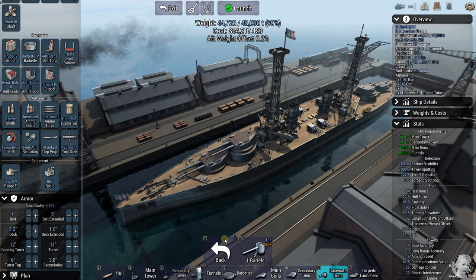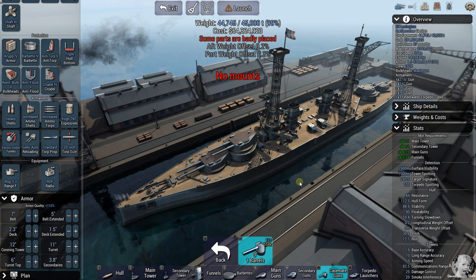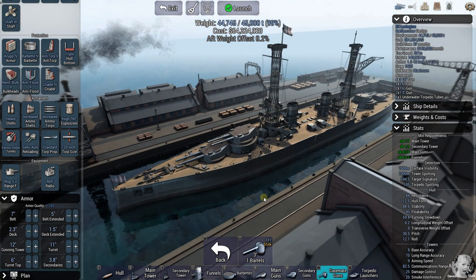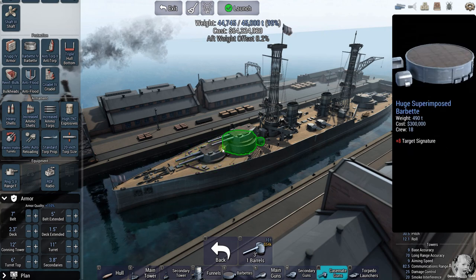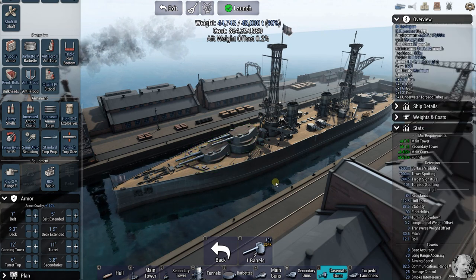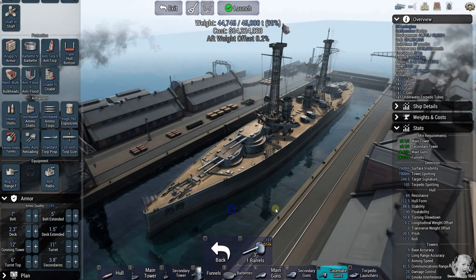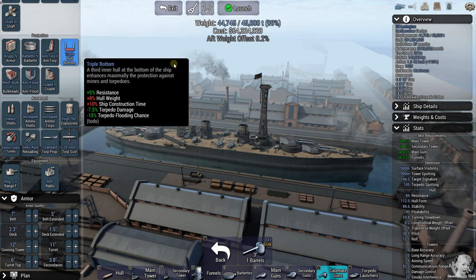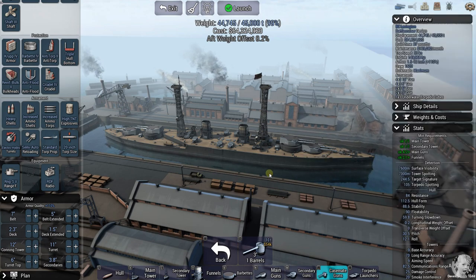Casemate guns — 3-inch guns. She's supposed to have something like four to eight of these. She comes in at 44,745 — she's a bit too heavy anyway. Cage towers, big old funnels, four double 16-inch turrets on really big barbettes — that's the best balance I could get for her. I think she's beautiful, and I just wish I could save her so I didn't have to rebuild her every time. But hey, it's an alpha.